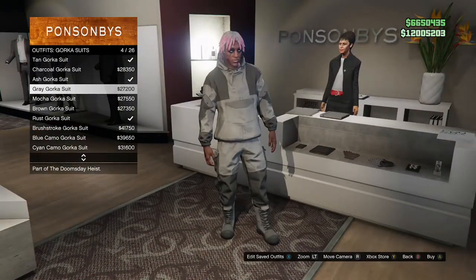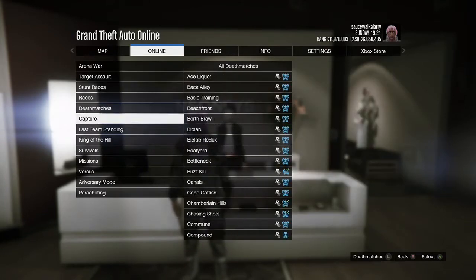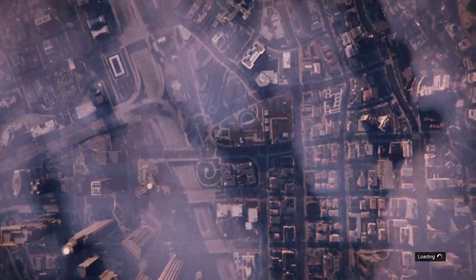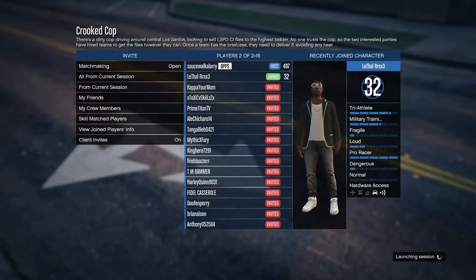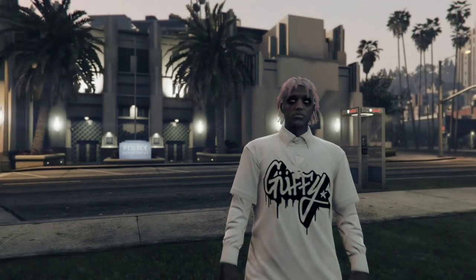Once you've got the gorka suit, hit your pause button, go to Online, go to jobs, play jobs, Rockstar created, go to versus, and start up Crook Cops. When you start up Crook Cops, put the clothing on player own and invite either one friend or one random to join. If you don't put the clothing on player own, the glitch will not work. When you get in, go down to own outfits, press right on the D-pad once, and you'll have this exact outfit. From here, go ahead and ready up.